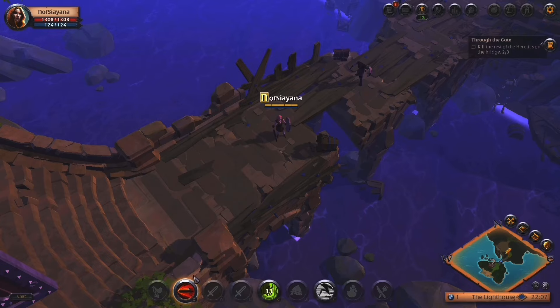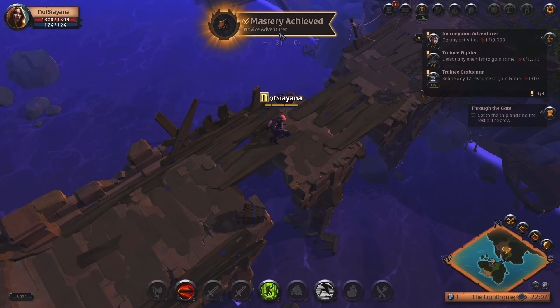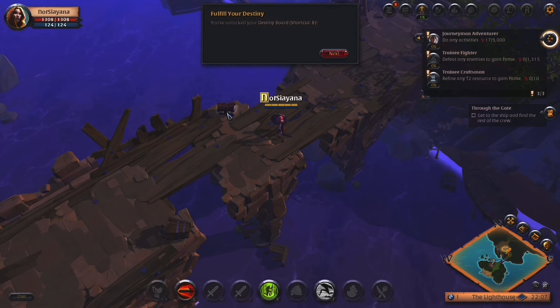I killed those guys and that guy's not advancing. I'll kill the rest of the enemies. Ooh! Mastery achieved — novice adventurer. Mastery achieved — trainee farmer. I'm so excited to farm, that's what I want to do. I want to farm so much — you're going to see such amazing farms. Fulfill your destiny. You've unlocked your destiny board — shortcut B.